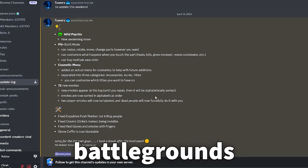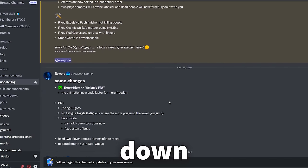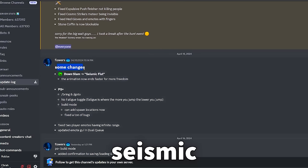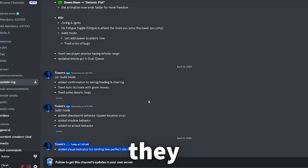I'm in the update log for The Strongest Battlegrounds. As you can see, this is the big most recent update. But now if I scroll down, we got seismic fist being changed, all this stuff. But okay, I guess they removed it from the log.